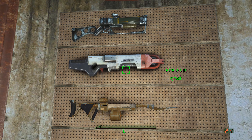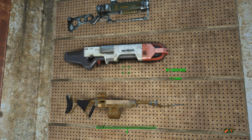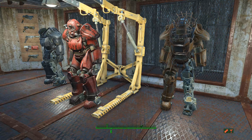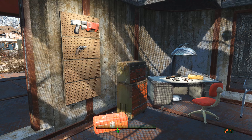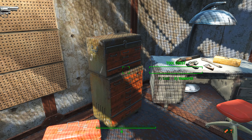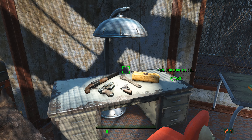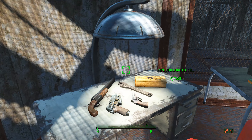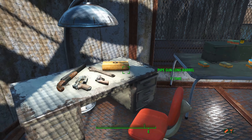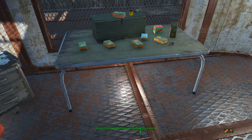Over here we have an Institute rifle I named the N7 Shepard because I felt it looked a lot like something out of Mass Effect. That's upgraded pretty good, but I've been using Righteous Authority, that other laser rifle I showed you. Over here, some of the stuff I just put in here for flavor — I built a little weapons workbench table, got a tool chest, tool box, some weapons laying around just to look good and show what the area is supposed to be for. I put this neat light under the desk, kind of curved it over the desk. It's pretty cool in here at night when everything is just lit up.